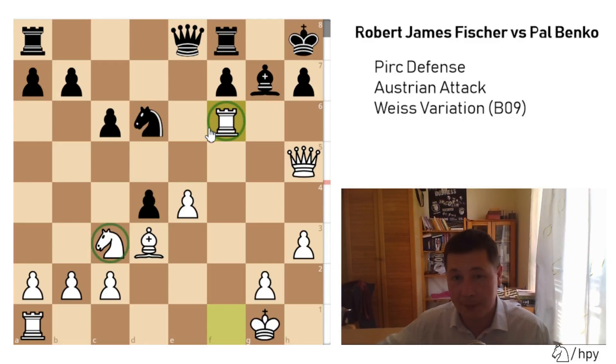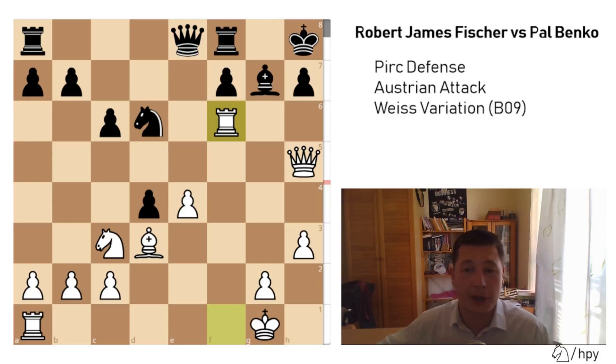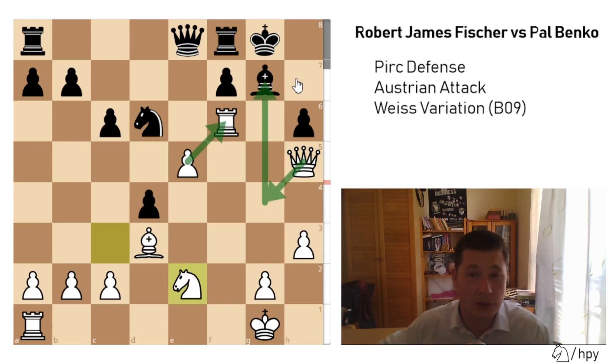After Rook to f6, whatever Black does the position is losing. You can take the knight, you can take the rook — both are free — but both allow the move e5, and whatever Black does after e5 that's checkmate. If the rook is taken, then e5 wins immediately — it's checkmate in three moves. Paul Benko tried King to g8, slightly better but not really, because e5 again, h6, the only winning idea, and now Knight to e2. After Knight to e2, Paul Benko resigned. It's just a piece up and you can't defend it. If you take the rook, then exf and that's checkmate after Queen g4 check and Queen g7 checkmate. If you don't take the rook, you're a piece down. Whatever you do, you are losing.